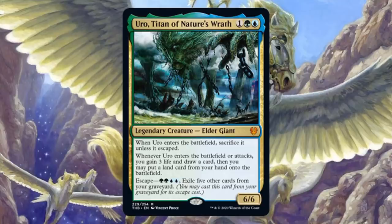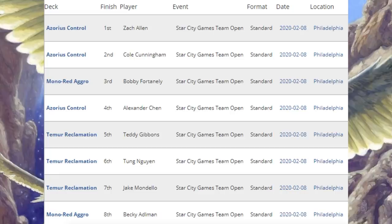Let's move on to Standard. First, we're going to look at the Star City Games Team Open — this is what the top eight teams are running for their Standard decks. First, second, and fourth place teams are running Azorius Control. Third place and eighth place: Mono Red Aggro. Temur Reclamation came in fifth, sixth, and seventh place to round out the top eight. Not too much diversity here, but the Classic did have a little more, and we'll look at that in just a second.